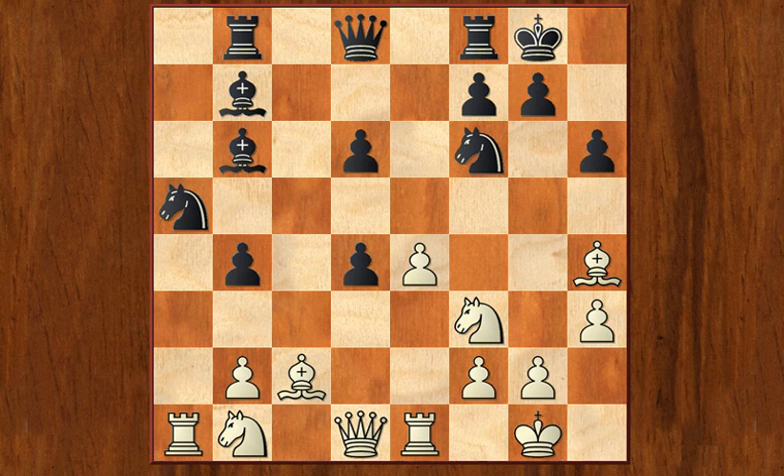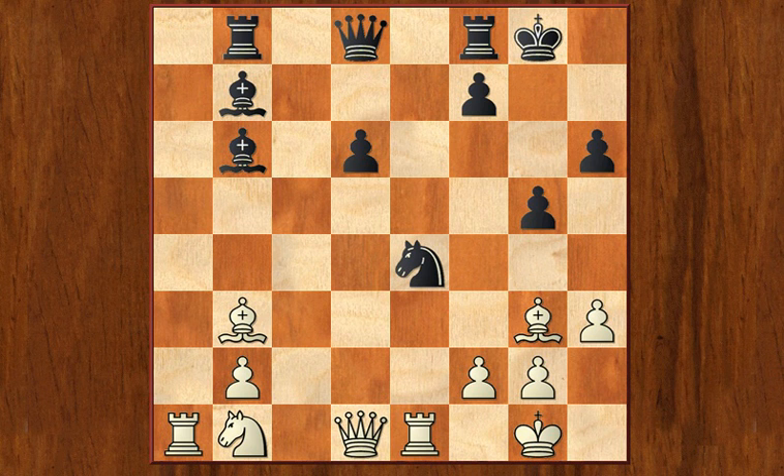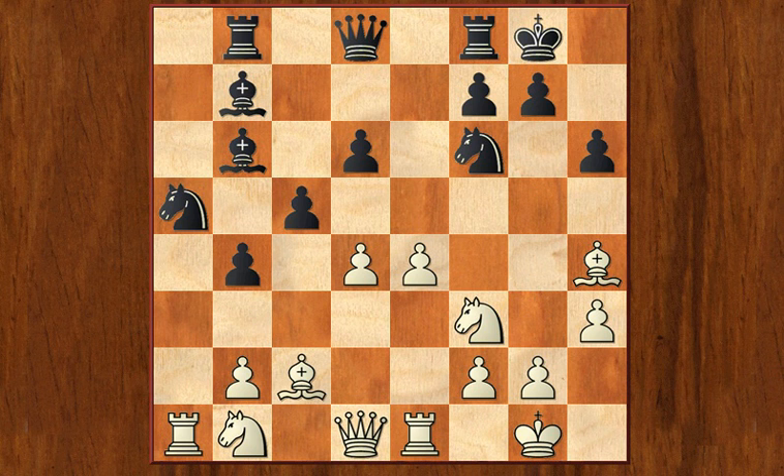The best line for Black is to take on d4. After knight takes on d4, the knight no longer controls the g5 square. That means Black should be able to — either immediately or after a couple of moves — play pawn to g5, force the bishop to go away from h4, and then capture on e4. This position should be fine for Black: his knight on e4 is very active and the bishops are looking at White's kingside. So this position is just great for Black.